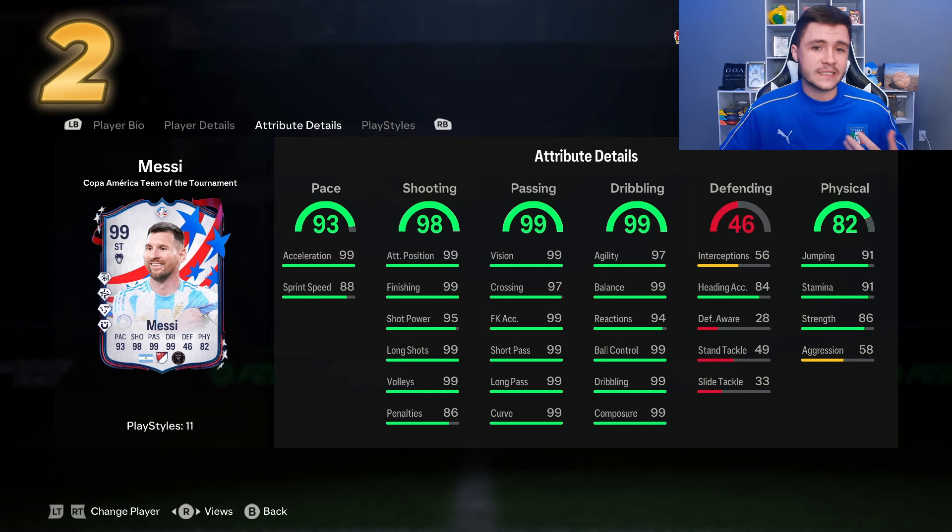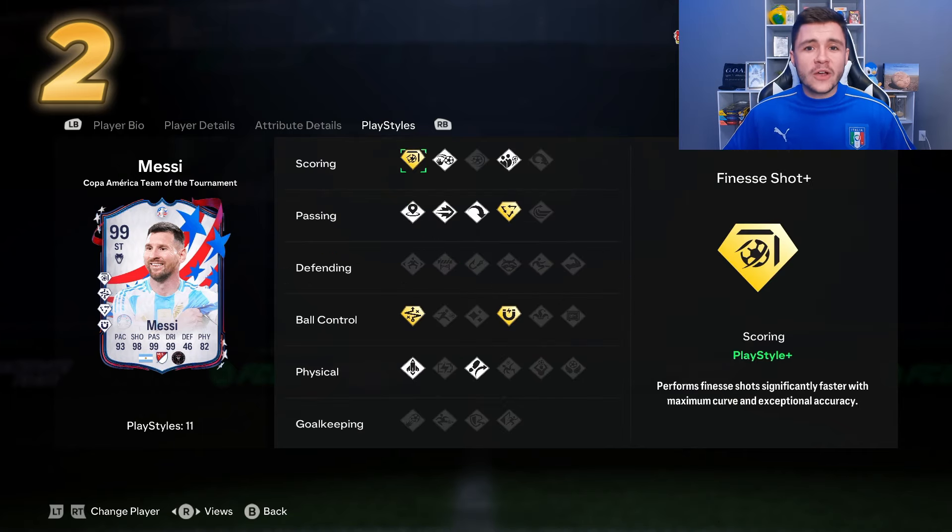Looking at his play styles, he has three scoring play styles and is only missing the whip pass from passing play styles — a very well-rounded player from an attacking perspective. He can be used as a goal scorer or playmaker with five-star skill moves and five-star weak foot. A few weeks ago he was going for eight or nine million coins, but with the Footies re-release promo he's only one million coins — making him a phenomenal player at that price, and easily one of the most meta CAMs in FC24.